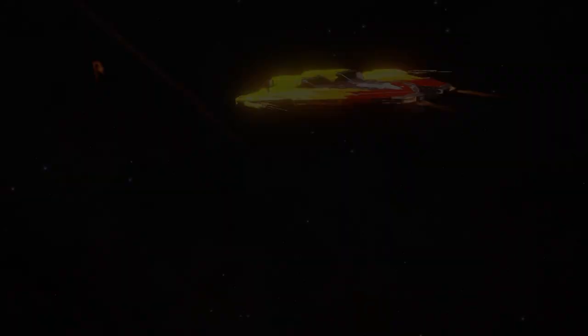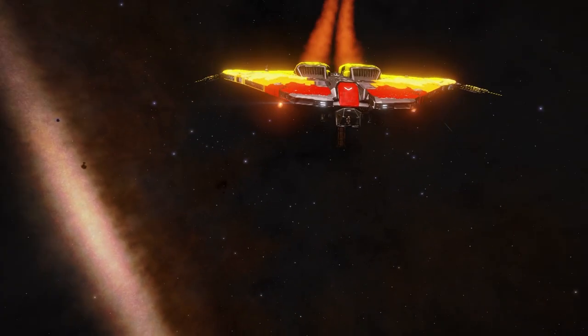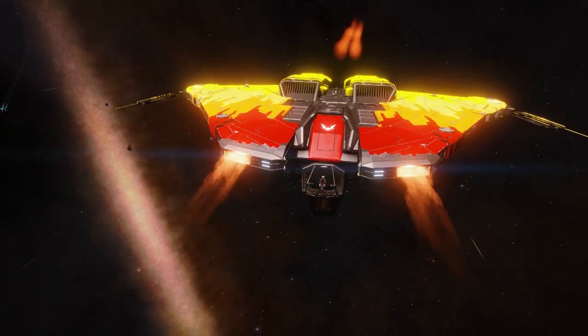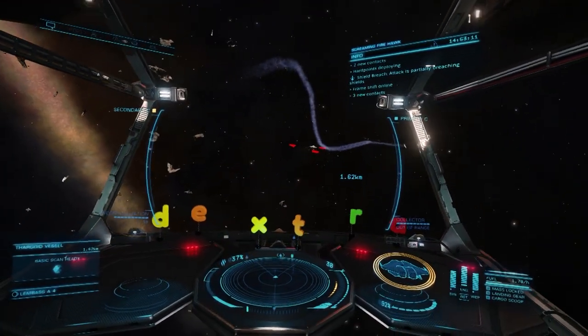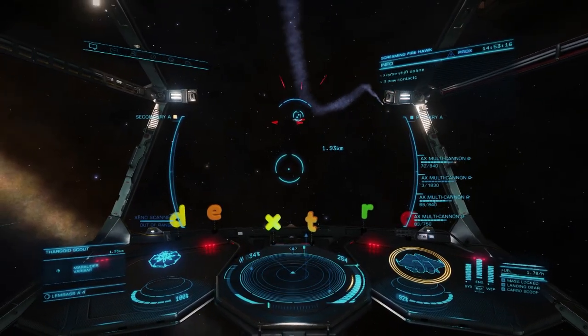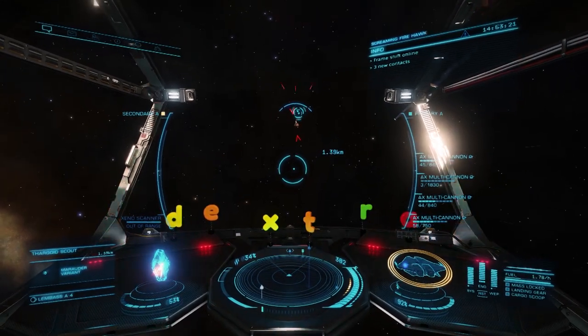My personal favorite ship for Scout hunting is the Crate Mark II. It can mount three large and one medium AX turreted multi-cannon, and it chews through Scouts pretty quickly. One word of caution here: in general, turrets suck, and you never want them as your main weapons, except in very specific situations — and this is one of those.